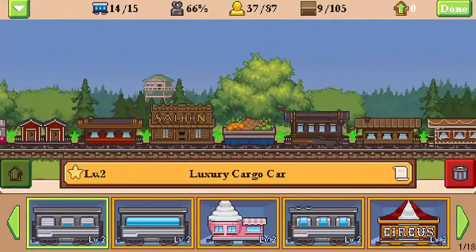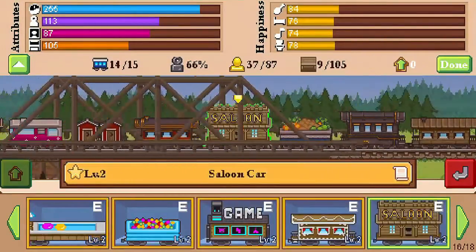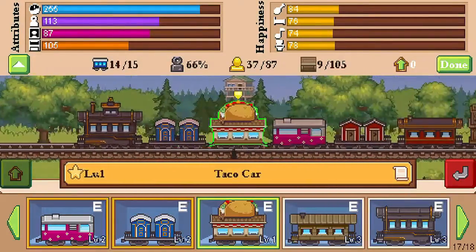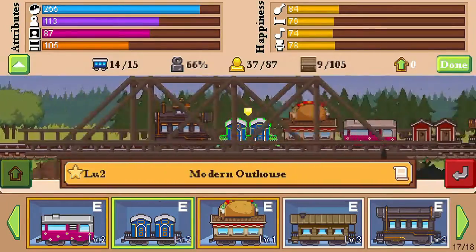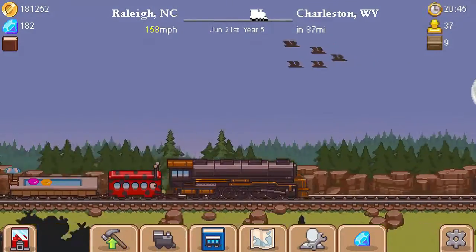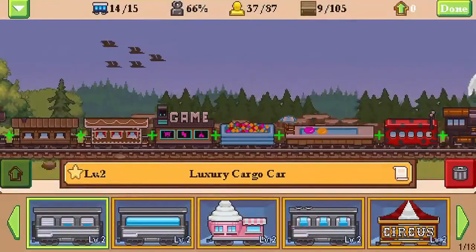Luxury cargo car. We have a behemoth passenger car, a veggie car, saloon car, steam food car, old west outhouse level 3, bohemian car level 2, taco car level 1, another outhouse level 2, and the behemoth caboose which is not going to let us on there. If we look at our configuration, we are 14 of 15 - I think I actually took a car off on accident.